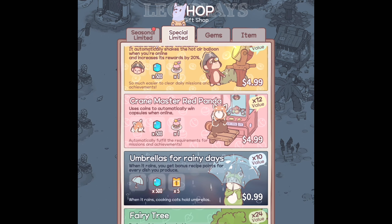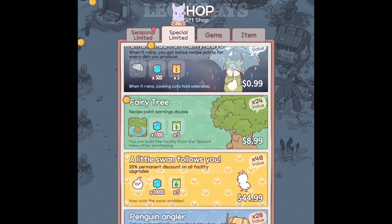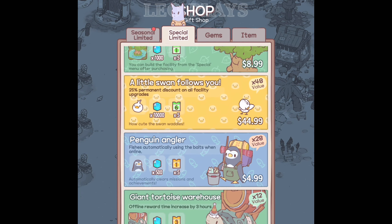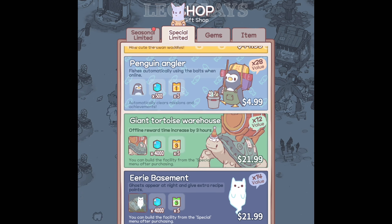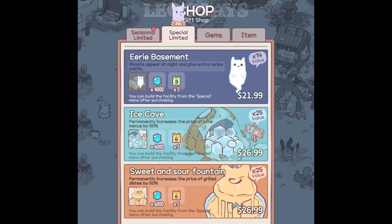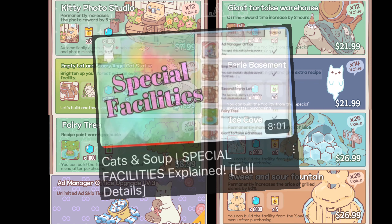So hopefully by the end you will have a better understanding of what these special packages offer and look like. There are currently 14 special limited items you can purchase. Keep in mind I've already covered some of these special limited items in my special facilities video. So if you want to first look at how the below facilities look, check out my special facilities video.